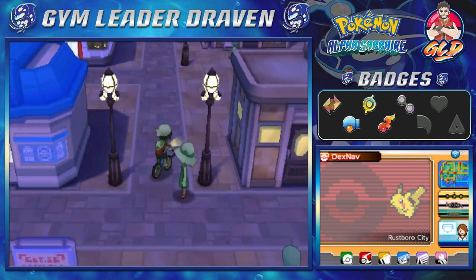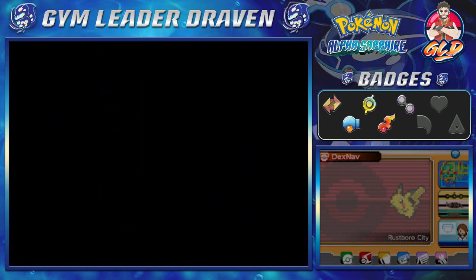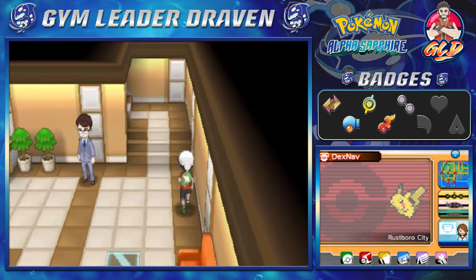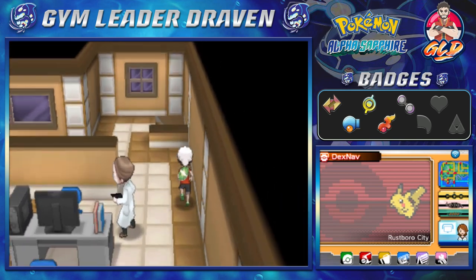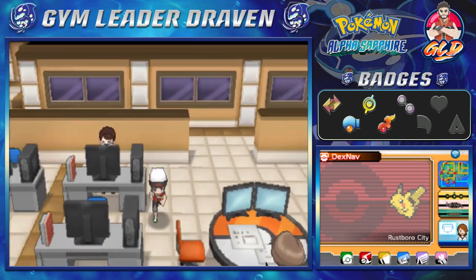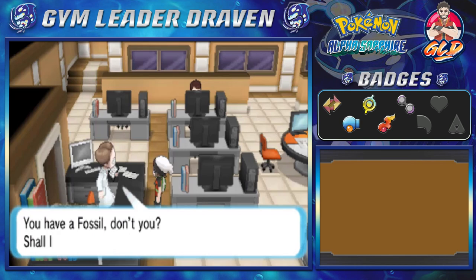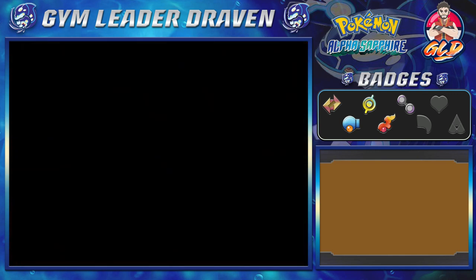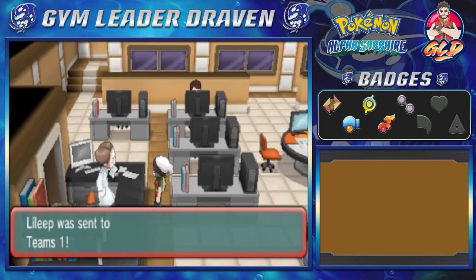If you guys want to do this it's optional, but you can go into the Devon Corporation, go into the second floor, and find the man who can actually revive fossils for you. He's at the very left-hand corner right here. He says: 'I am researching Pokémon fossils here — you have a fossil, don't you? Shall I restore it for you?' Yes — he'll turn that Root Fossil back into a Pokémon for you. A Root Fossil will make a Lileep, and there it is — Lileep has been transported to our PC.